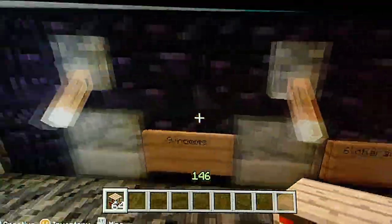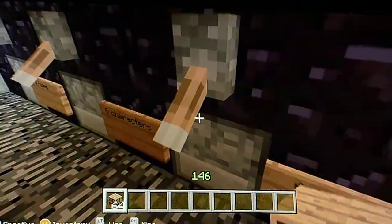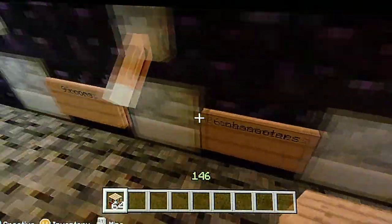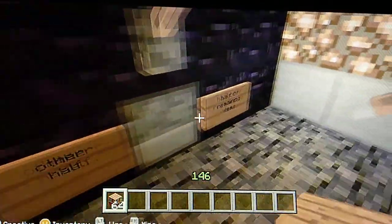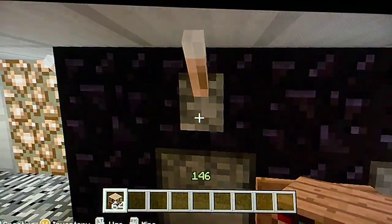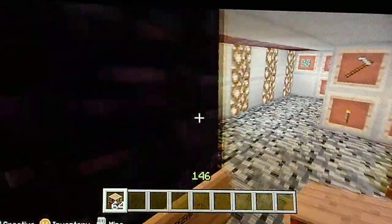Okay, so basically, if you have somebody to deal the cards, then you'll leave the clue — the one weapon, the one character, and the one room — in each of the dispensers. And then you'll randomly load everything else into these two and just deal like one, two, three, four. And that randomizes it a lot easier.